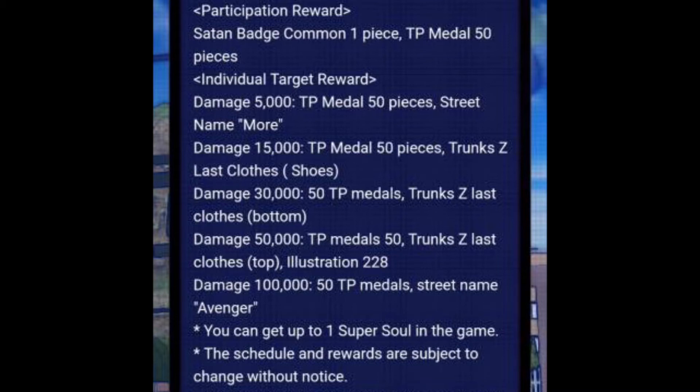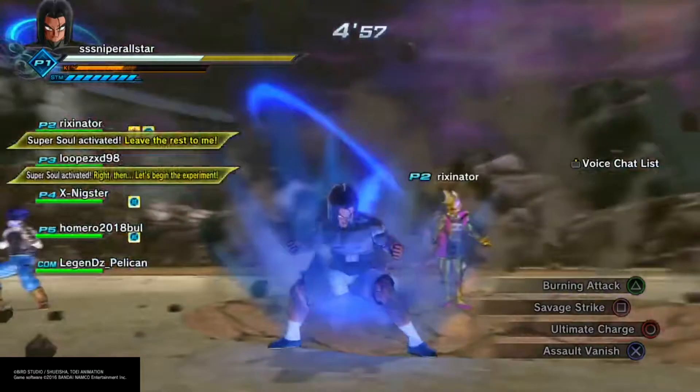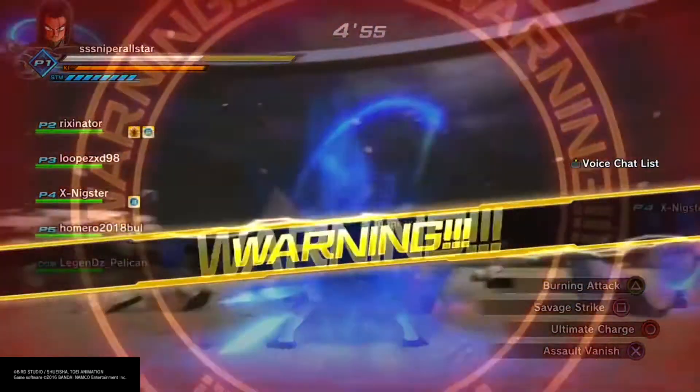That's basically the breakdown of raid rewards for any raid quest. Keep in mind rewards can be randomized — the 15,000 or 50,000 damage tier might give a super soul and an accessory instead, and the 30,000 tier might give an outfit and another super soul. It varies for each different raid quest.